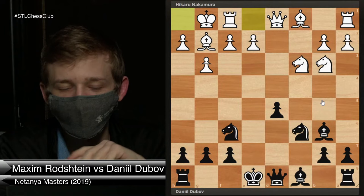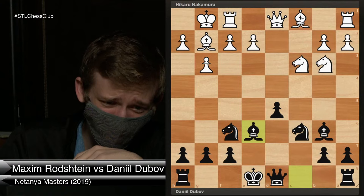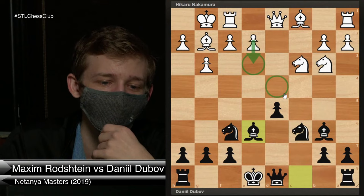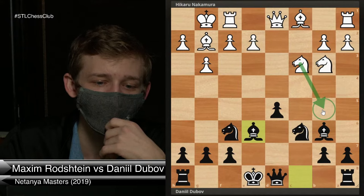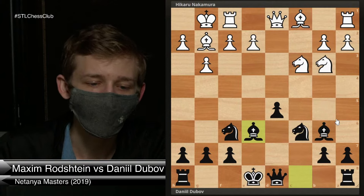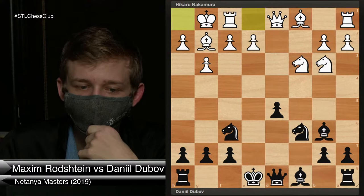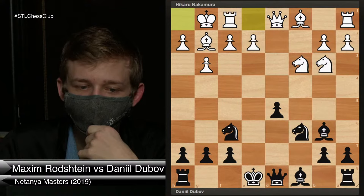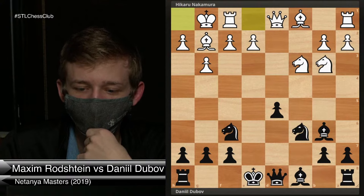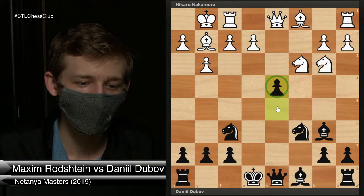Be6 would be a normal way of handling things, but in the Dubov Tarash we want to be more active. Maybe e3 would be an issue — taking control of the square in front of the pawn, setting up blockades, Nb5 — and if white simplifies and gets a good blockade, he's just positionally better. So more active than Be6 — the big idea is d4. Once again we play very quickly and actively to disrupt white's pieces. The pawn moves from a square attacked three times to one attacked twice. No big deal, and it now attacks the knight.